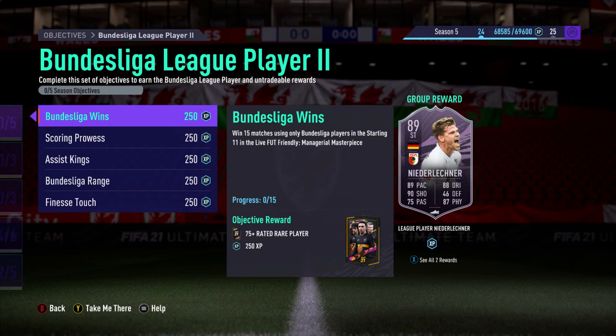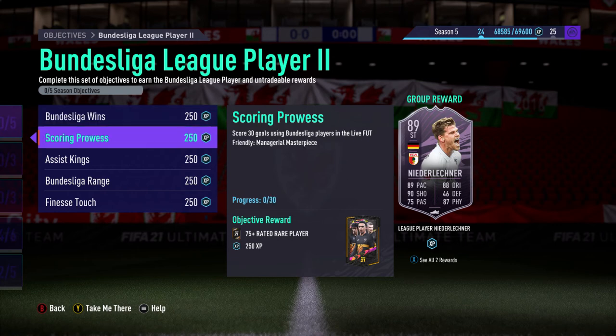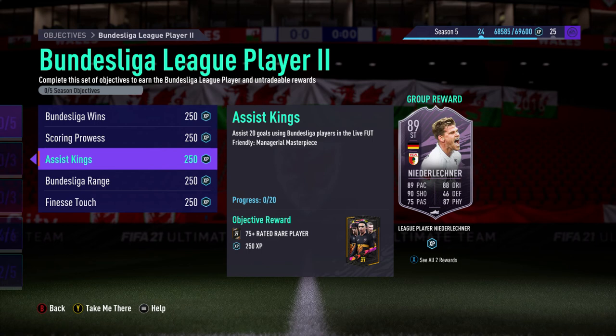In those matches you'll also need to score 30 goals using Bundesliga players. Even if you bring Mbappe, Sterling, or an icon off the bench, the goals need to be scored by Bundesliga players. You could win your 15 matches without ever scoring a goal with a Bundesliga player, then focus on the scoring prowess objective separately — however you want to approach it.